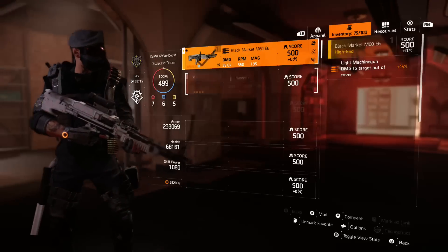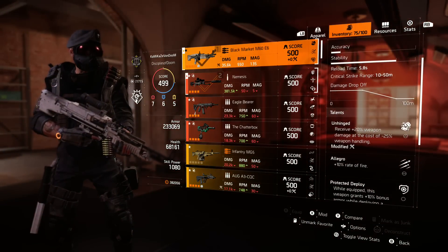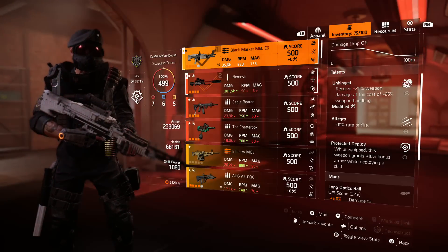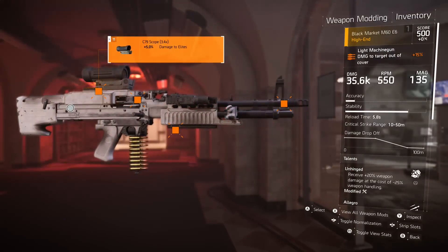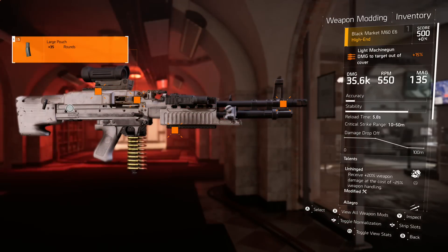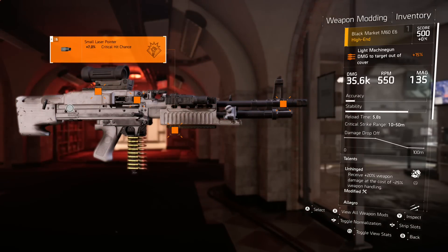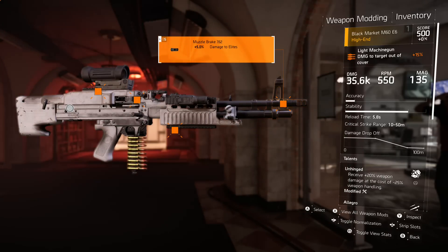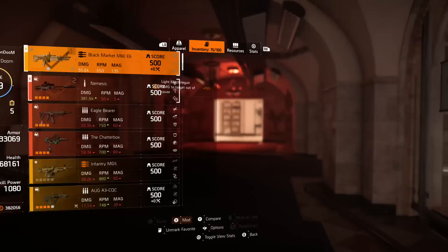For those who want to see how I did it: the M60 is gear score 500 with 35.6k base damage. The talents I'm running are Unhinged, Allegro, and Protected Deploy. I'd opt into replacing Protected Deploy with Stop Drop and Roll or In Rhythm, but you know how RNG is. For mods, I have damage to elites on the scope with the C79, 35 extra rounds in my magazine from the large pouch, 7% crit chance on the laser pointer since I'm running Demolitionist, and damage to elites on the muzzle brake — so just on the weapon alone I have 10% damage to elites.